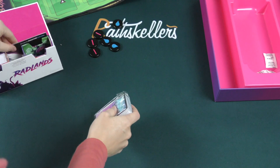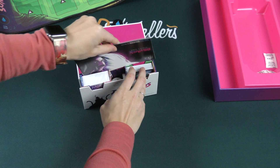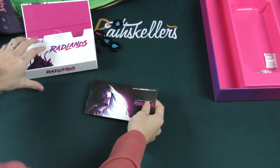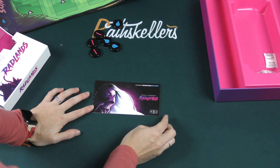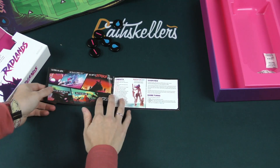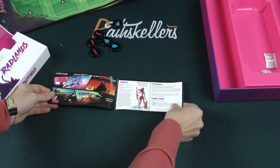Here we go, so here's the rule book. Do you see? It's hidden — I was looking for the rule book. It's hidden. Kind of nice, keeps it out of the way. Learn to play online. Nice. Interesting size rule book.